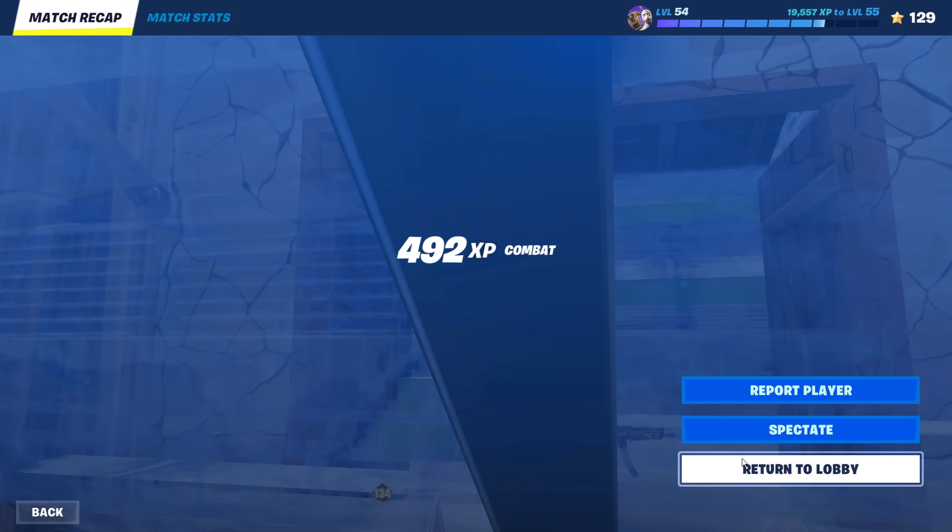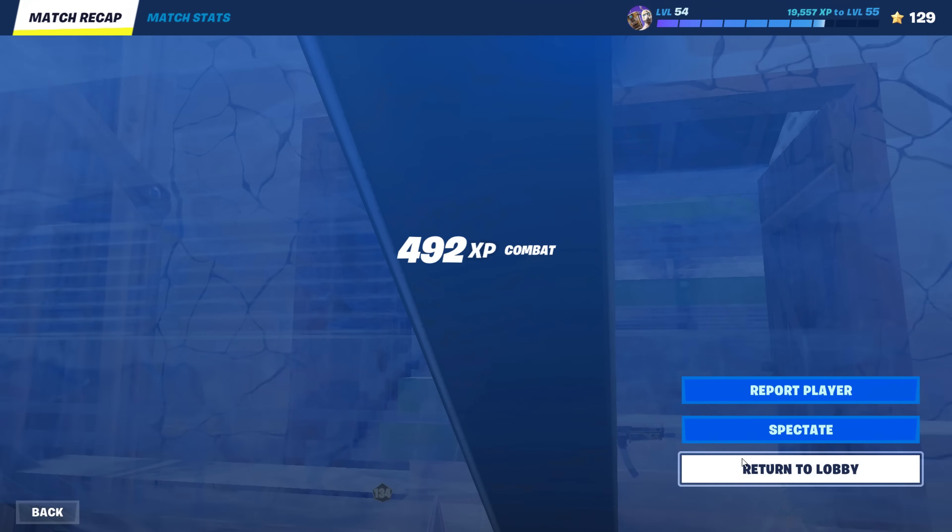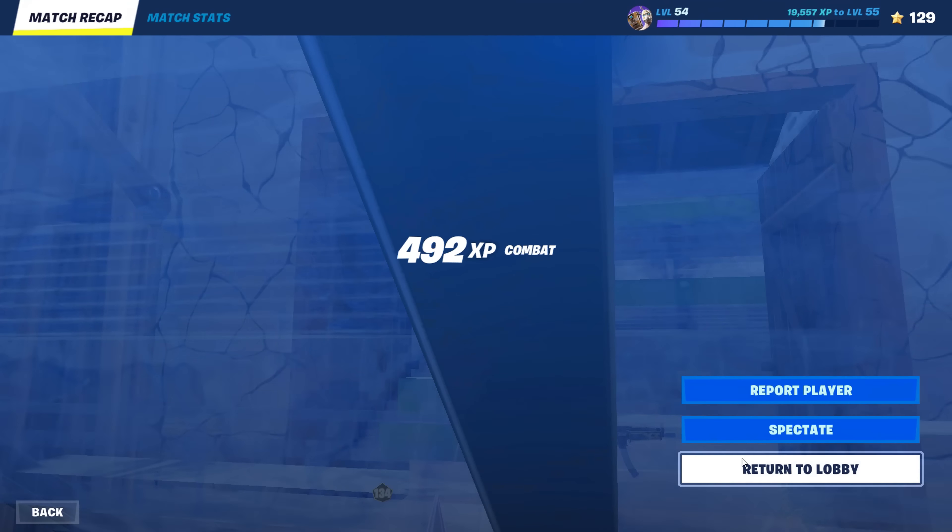Even though that was a pretty embarrassing death, the drop spot is what I want to focus on. Even though that was an insanely long fight, there was still enough loot afterwards to get me to full shield with extra, and there was a slurp truck there that I didn't know about. The spot is also really good for mats, so the pool house is going to the final decision at the end of this video.